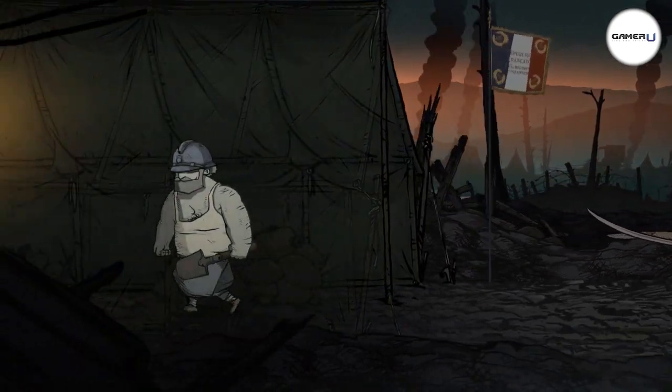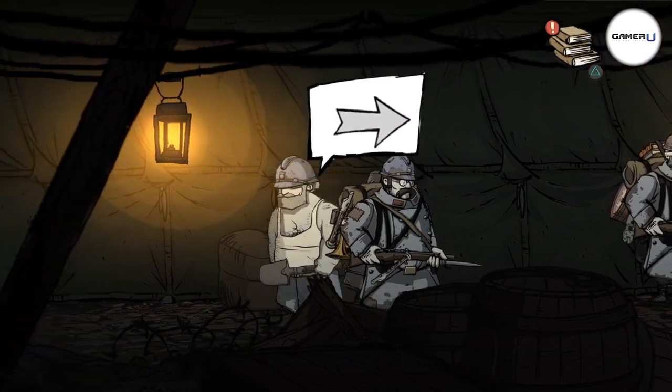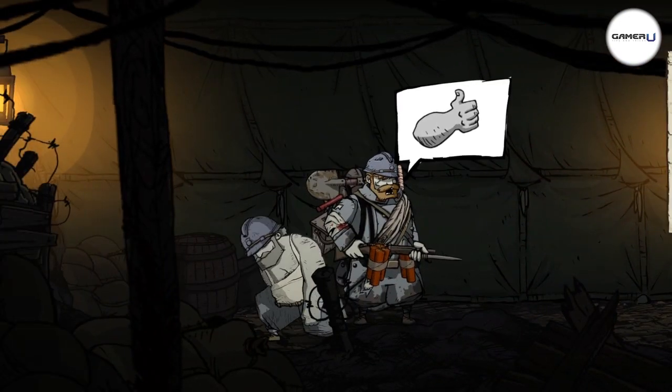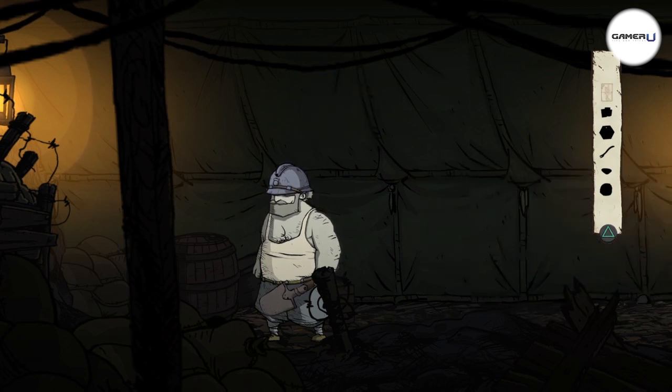We're going to start by heading left into the tent. You're going to walk by all of these guys and you'll have to talk to them in a bit, but we're going to ignore them for now and just keep walking to your left. The first item will be on the ground.